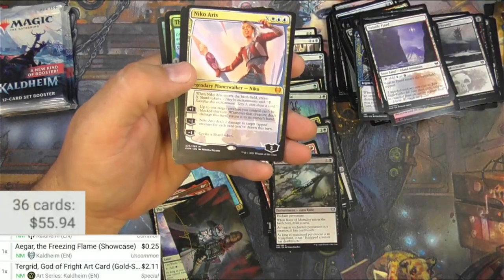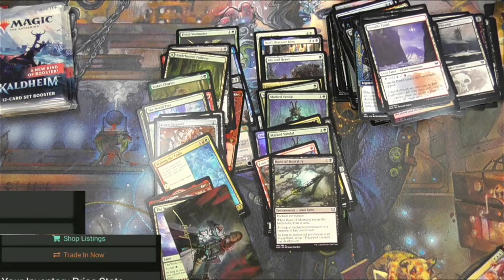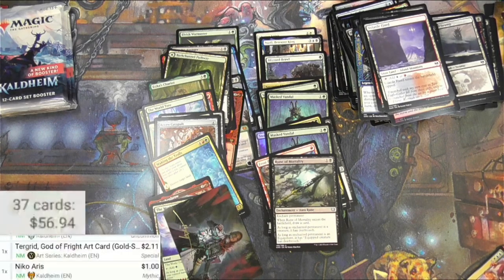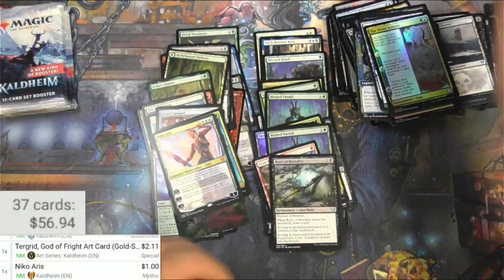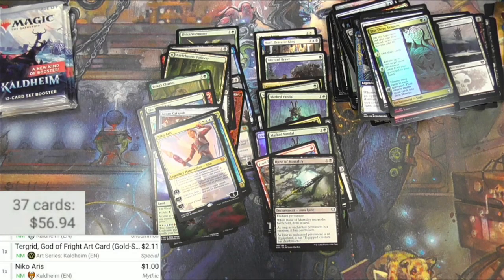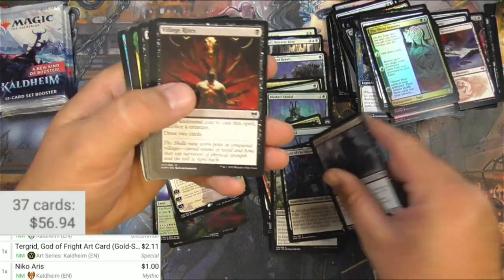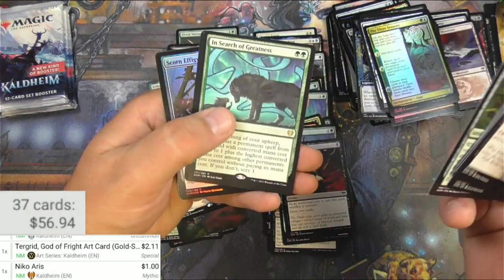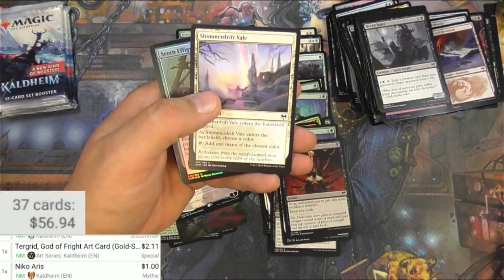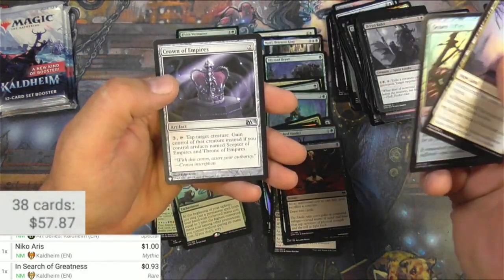Let's see — there's a Niko Aris mythic planeswalker, promo pack. Really? The regular one's only a buck so no one plays Niko apparently. A foil Three Seasons and a Berserker. There's Niko again. I'll keep a Village Rites for my own purposes. In Search of Greatness — a little bit there. An Effigy and a Crown of Empires.